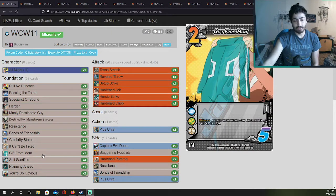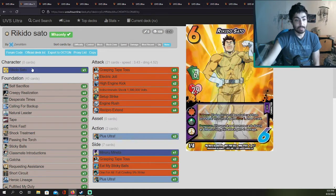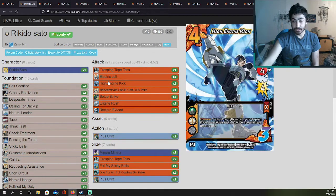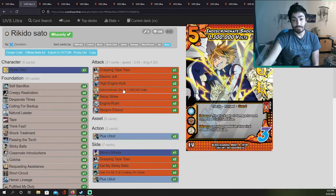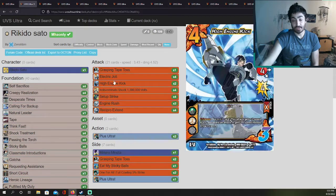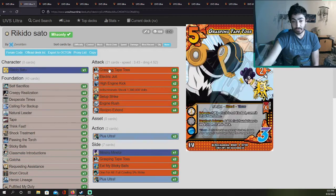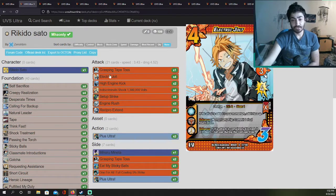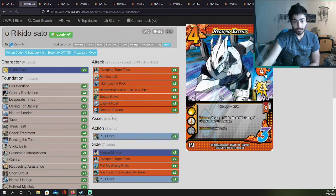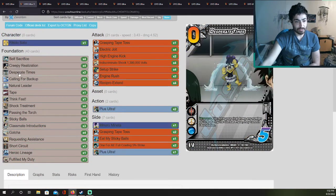Moving on — this is Rikido Sato by Marcus McKinney, really nice. We know what Sato does — he adds stuns, so you want a bunch of stunners. He does run kicks here. His main cards are Indiscriminate Shockwave, One Million Three Hundred Thousand Volts, Engine Rush — I don't really see this card a lot — and Recipro Extend. He was running a bunch of kicks, so really unique playstyle, not really focused on stunners but more on combos and pushing out electric jolts and free damage early.